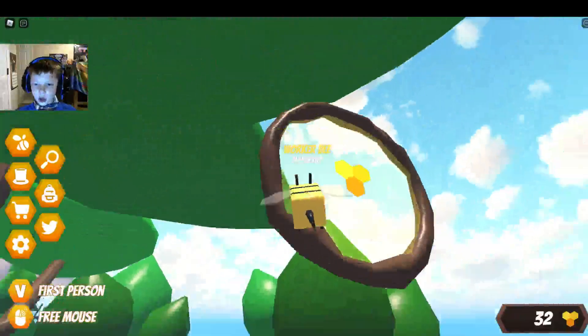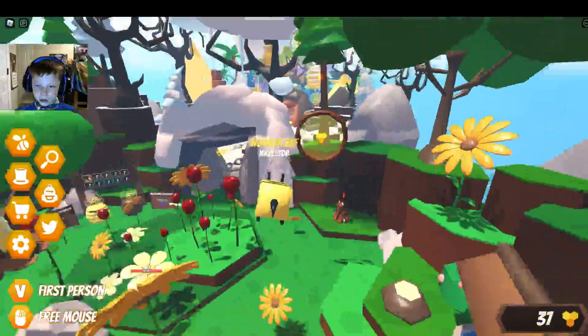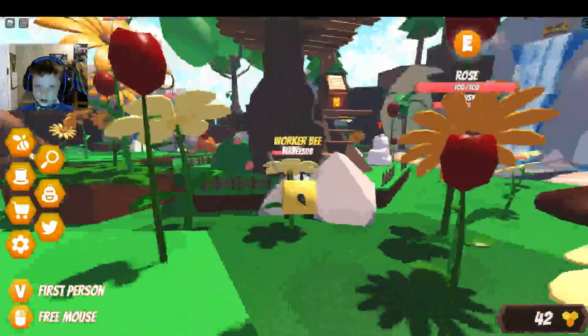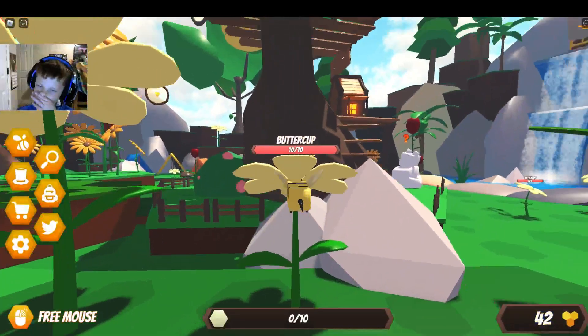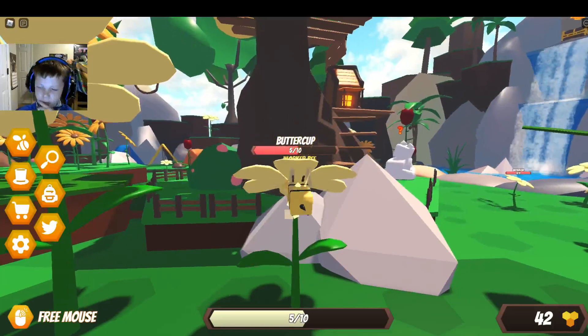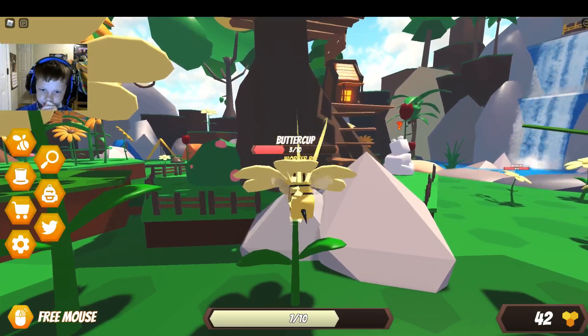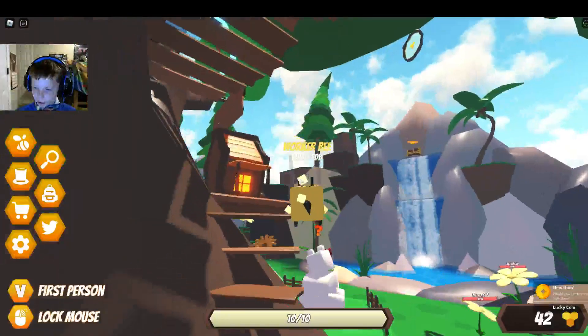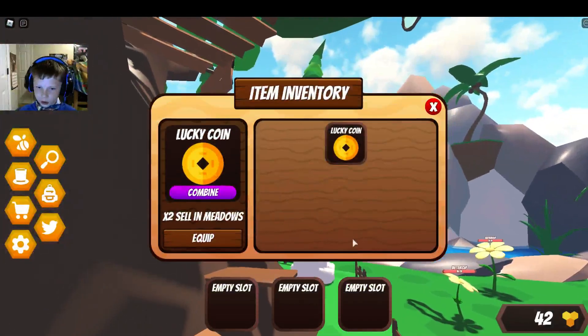Yay! More honey. Or is it nectar? That might be nectar. Alright, let's destroy some of these buttercups. I can get more strength — yeah, I'm going to do that. We're destroying the buttercup. New item — lucky coin. Cool.